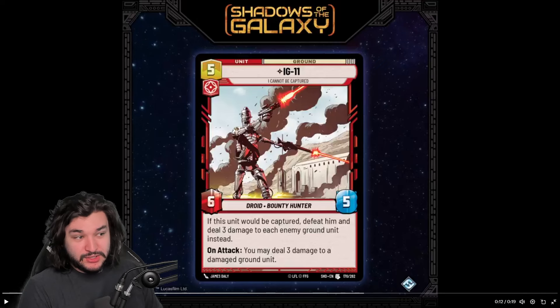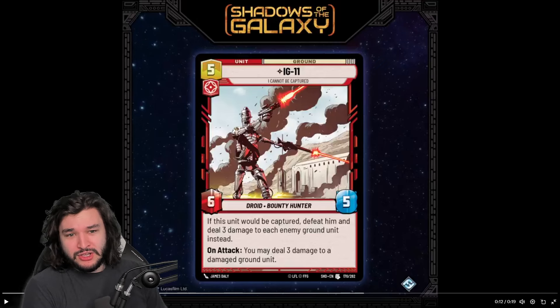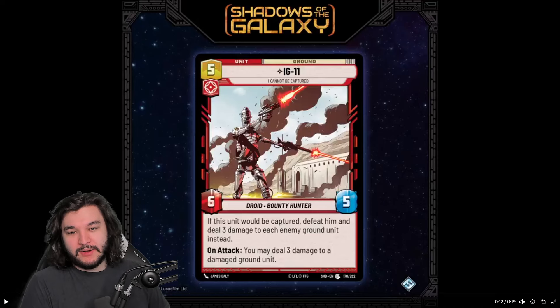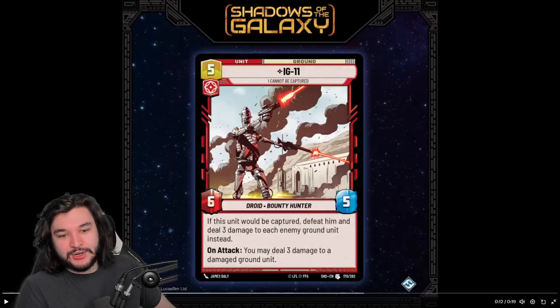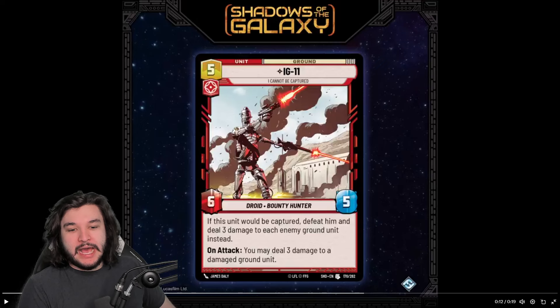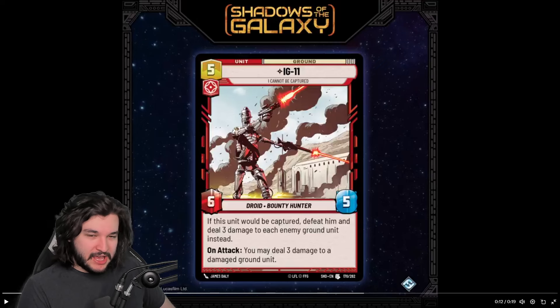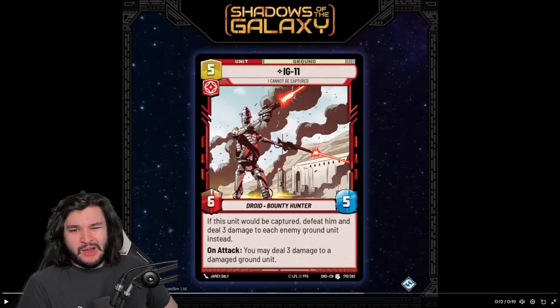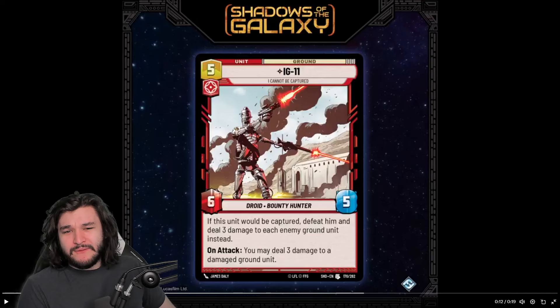We have a five-resource Aggression unit — no Villainy, no Heroism — a 6/5 Droid Bounty Hunter. If this unit would be captured, defeat him and deal three damage to each enemy ground unit instead. And on attack, you may deal three damage to a damaged ground unit. So what do I think about this card?